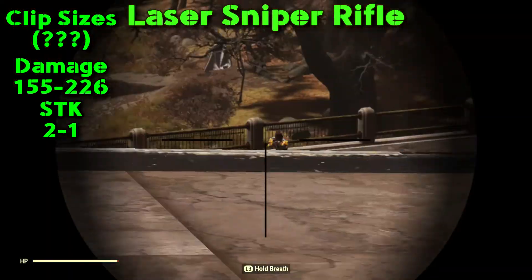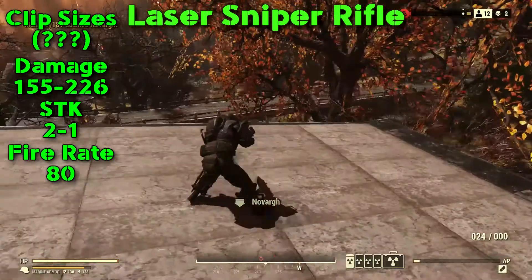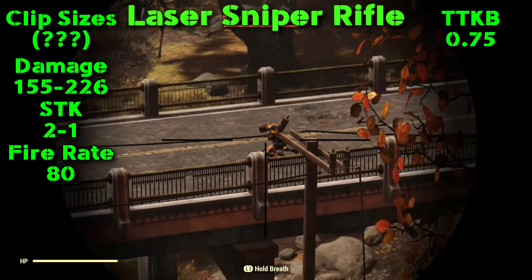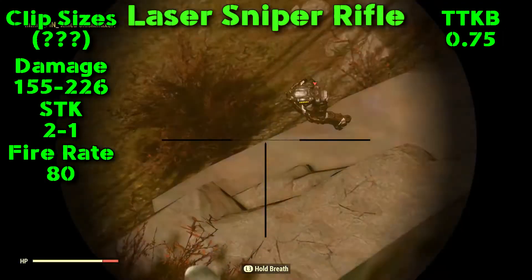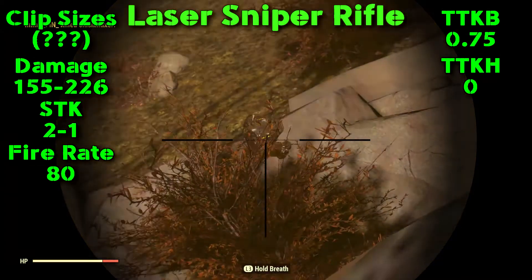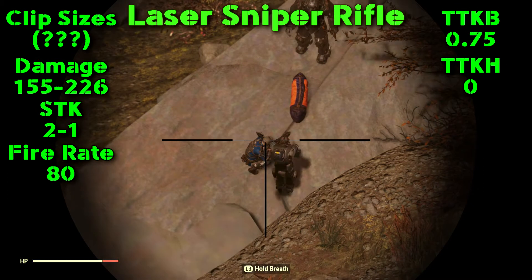Shots to kill — you're looking at two to the body, one to the head. Fire rate is 80 rounds per minute. Time to kill body shots is 0.75 milliseconds: first shot will damage, second shot will kill. Time to kill head shots theoretically is zero because that first shot should kill them, but that's debatable.